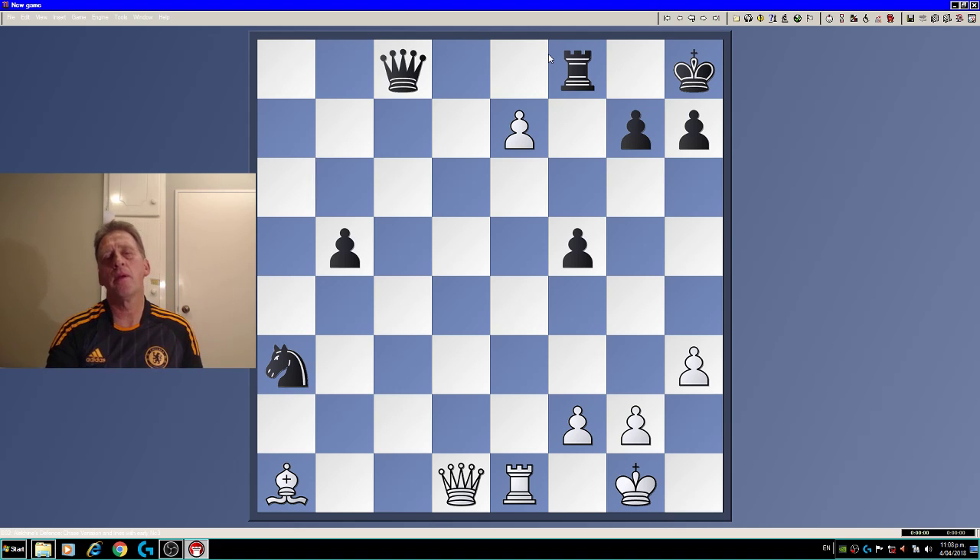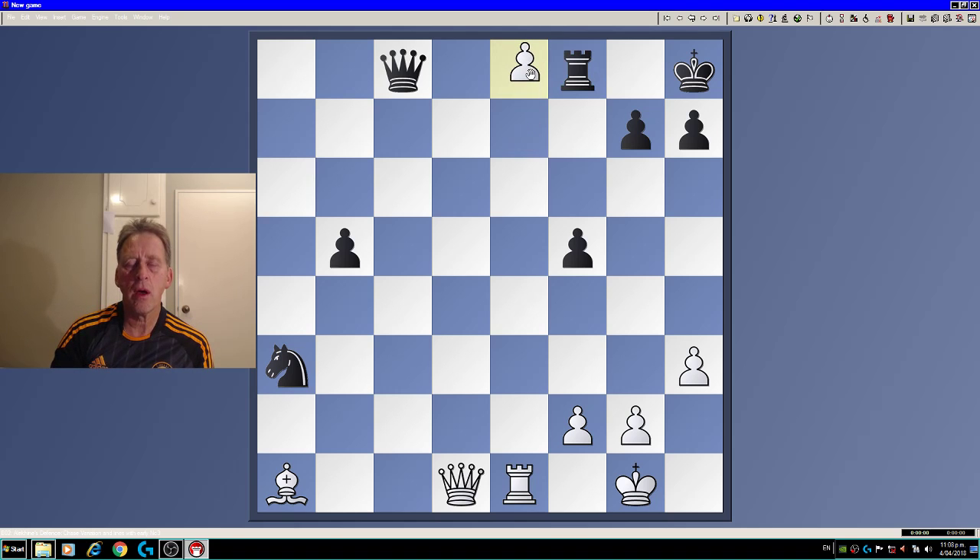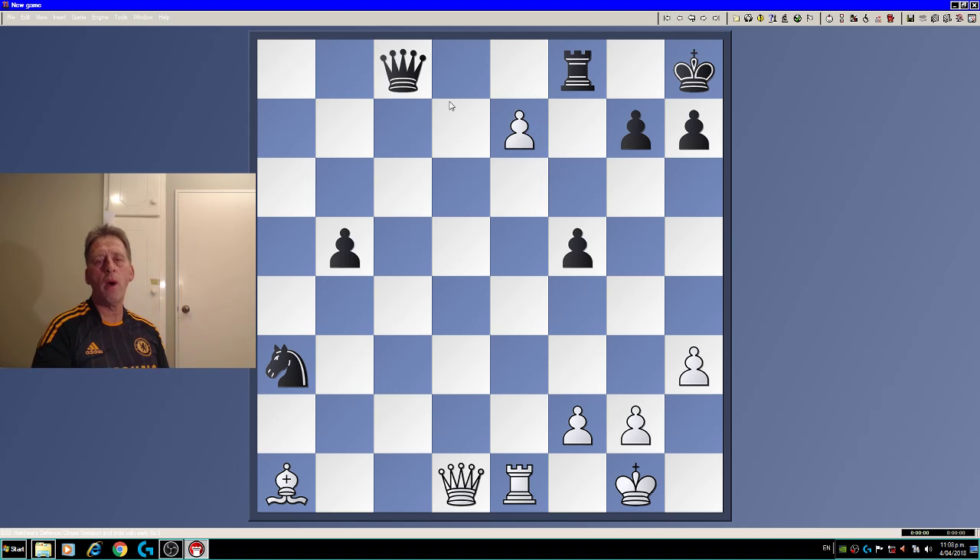Do you know what my opponent played? There are only two moves really. Because if the rook moves, that would be rather foolhardy — pawn to e8, queen, etc., winning major material for white. So my opponent went rook g8.